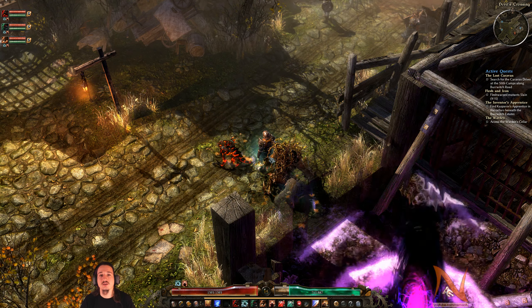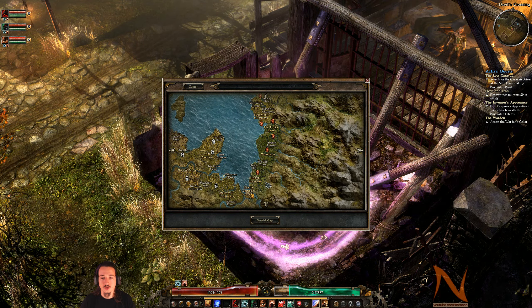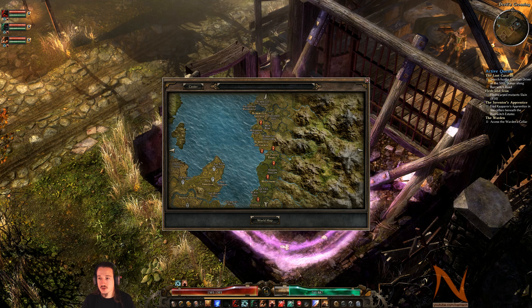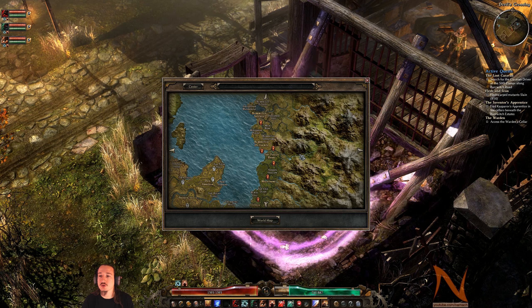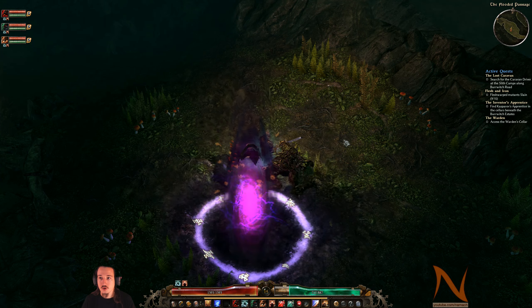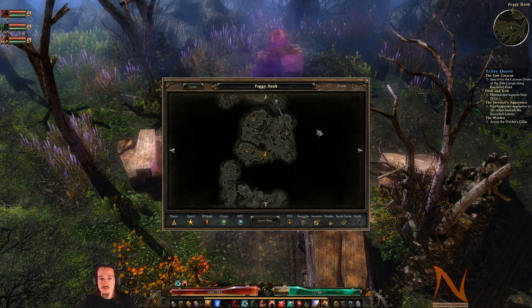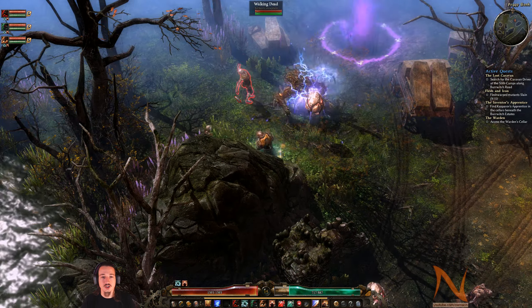Hello, Narna here. Welcome back to Grim Dawn. Last episode we did some solving of some of the quests in the lower area and of course we discovered Burbidge village. In this episode I still want to find the caravan driver and hopefully kill some of these flash-warp mutants. I have good reason to believe we have to go around the foggy bank area, so that's between here and the city itself. It should be somewhere in the general vicinity, so let's scout around a bit.